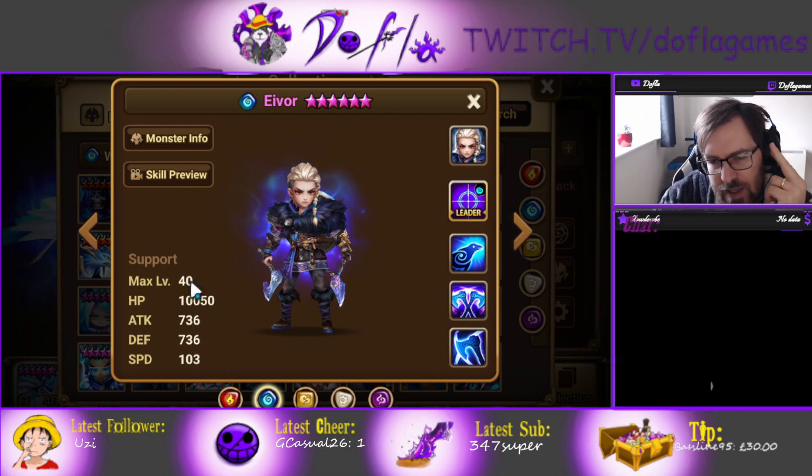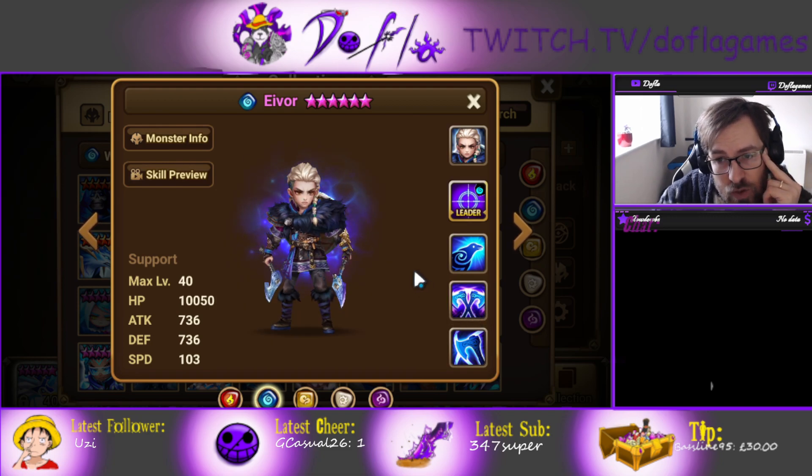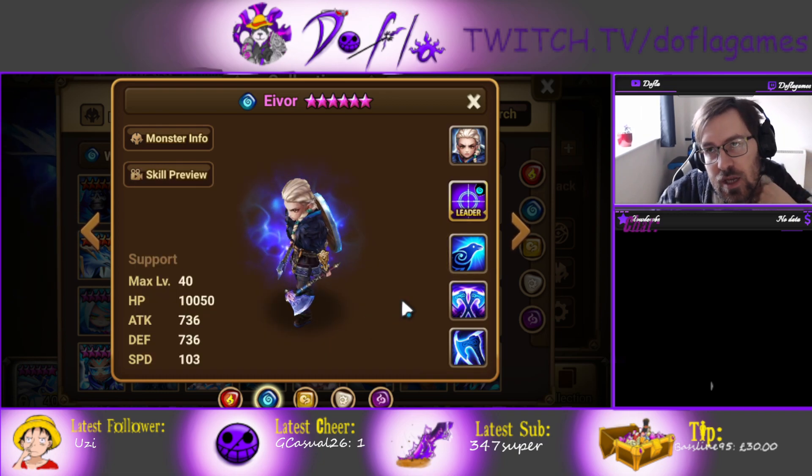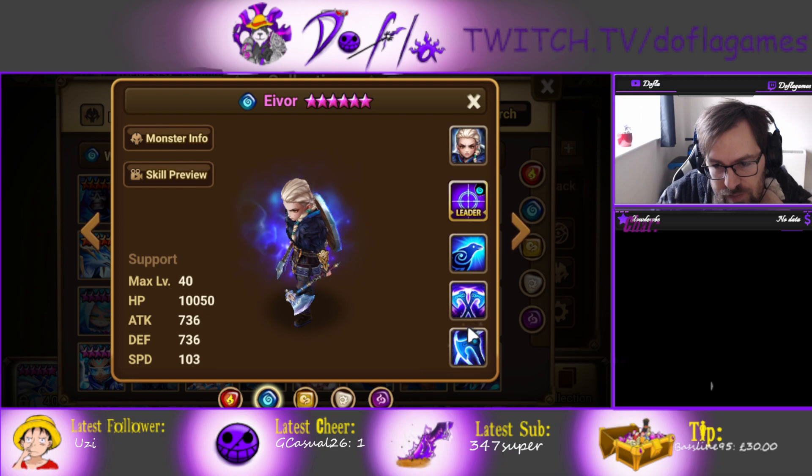I would say go Violent Will on her. If she gets a Violent proc she can strip even more, and she also has a defense break, so if she lands defense break and procs into skill 3 she's going to do a lot of damage with dots. The passive reads: attack power increases damage dealt to enemies by 100%; defense decreases damage received from enemies by 30%; attack speed removes one beneficial effect from an enemy with a 70% chance with skill-ups. The 70% strip chance is pretty good and she has multi-hit, so yeah, not bad at all.